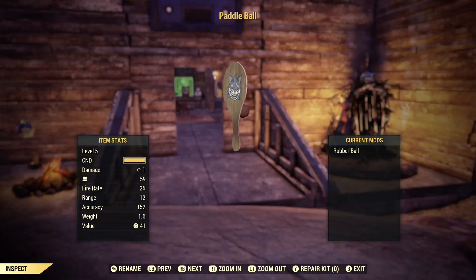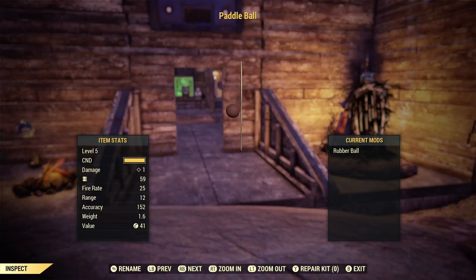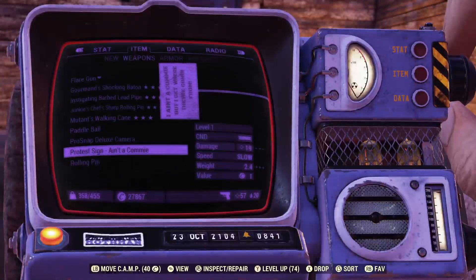Next we have the paddle ball. I definitely don't have any modifications for this, so we're going to see how this rocks. I got some paddle balls from Camden Park, so I got plenty of ammunition. This will be our only weapon that requires some kind of ammunition in this entire thing — so this is our gun for this run.